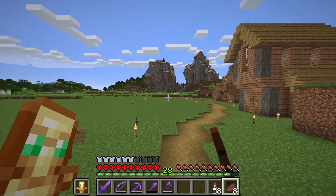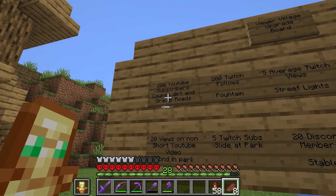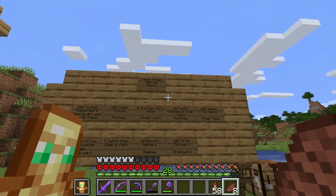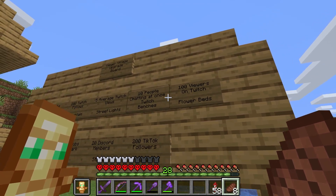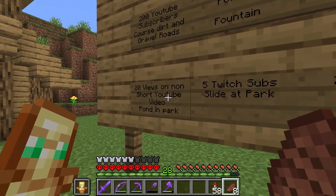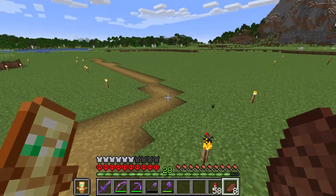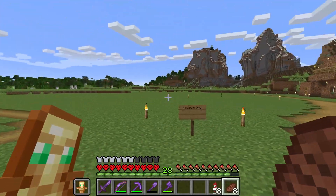We also have some goals for more public works projects. 200 YouTube subscribers gets road upgrades to cobblestone, dirt, and gravel. 200 Twitch followers — we're very close — puts a little fountain in. Five average viewers on Twitch gets street lights. Ten people chatting at once gets benches. A hundred Twitch viewers gets flower beds. Twenty viewers on a non-short YouTube video puts a pond in the park. Five Twitch subs gets a slide at the park. Twenty Discord members gets the stables — please go join the Discord, link is in the description — to stay updated on all YouTube videos and streaming.